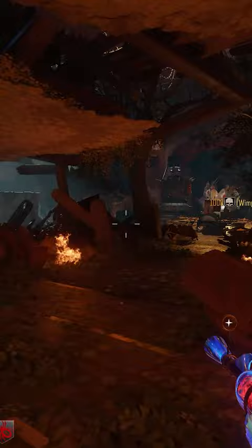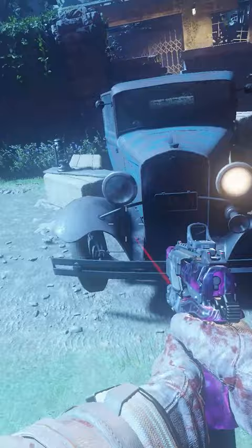Leave the orb there until you progress to the step of the easter egg where Sophia locks herself into the Kino der Toten teleporter. When she's locked into place, pick up the orb and run to the teleporter. If you get hit by a zombie while you have the orb, it'll disappear and you won't be able to do this easter egg.